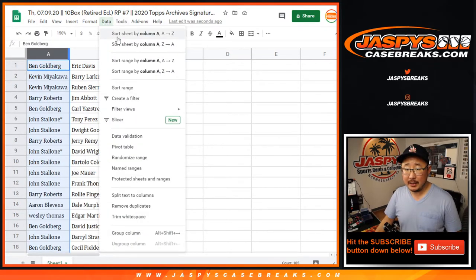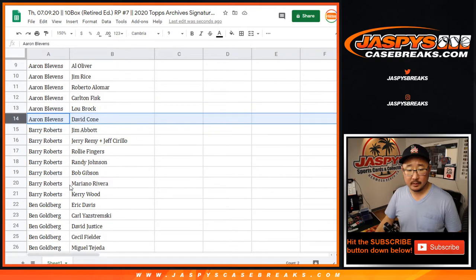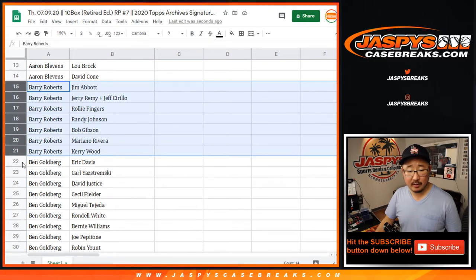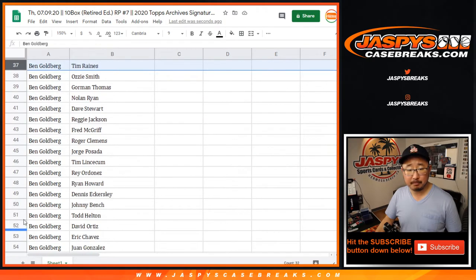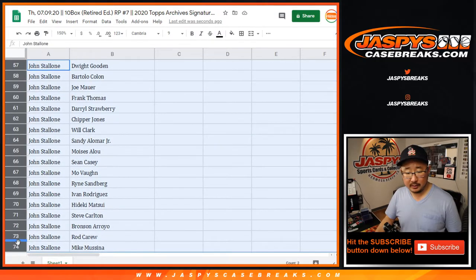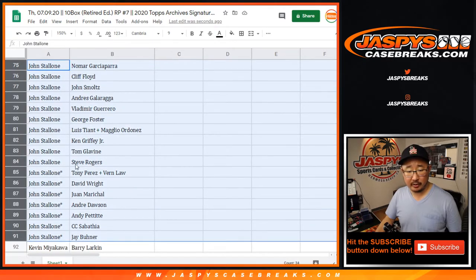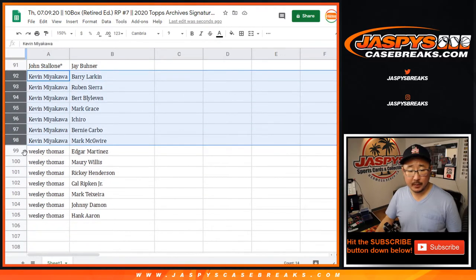Let's sort by column A by your first names. And there you go — Aaron, there are your players right there. Barry, your group is right there. Ben got a lot of players, there's your first group there, your next group right here, and a couple more right here. John has a lot too — there's your first group, and the next group including your last spot mojo players. Kevin M. And Wes.